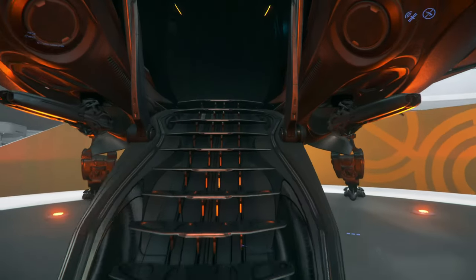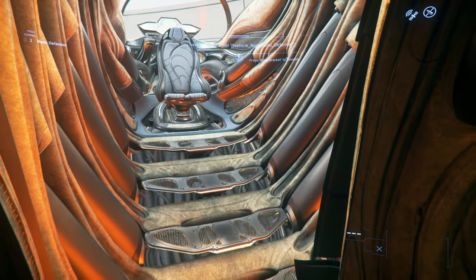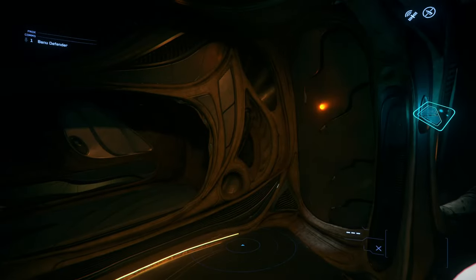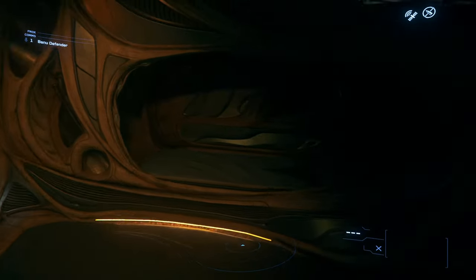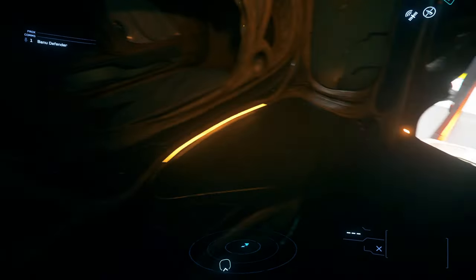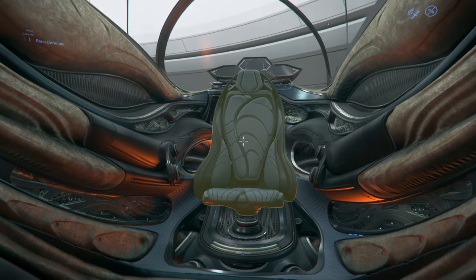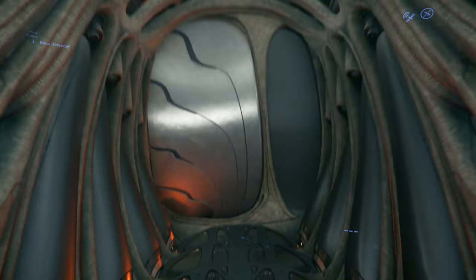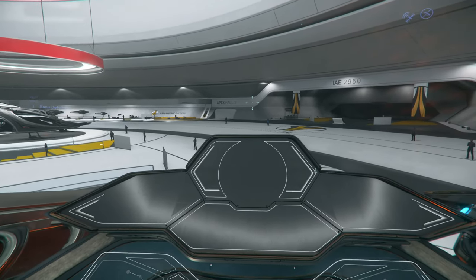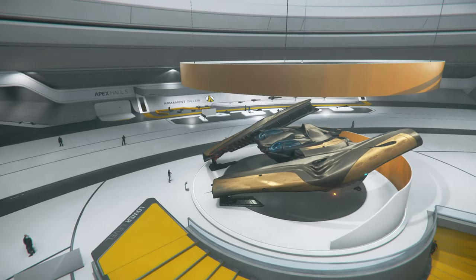Their ships are very well designed, very beautiful. Let's quickly walk in here — this is what it looks like inside. You can open it up and sit in there. This has two pilot seats — beautiful. There's a bed here, and some components in the back. Here's another pilot seat, and you can just sit down and enter it. This is what it looks like from the inside — beautiful design.